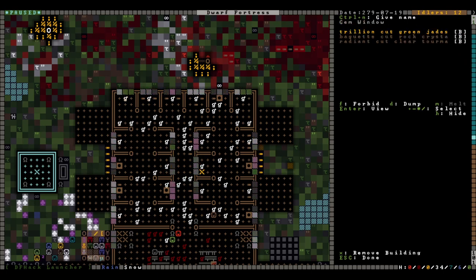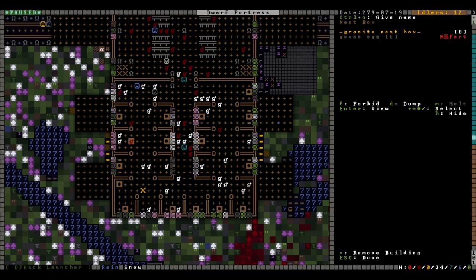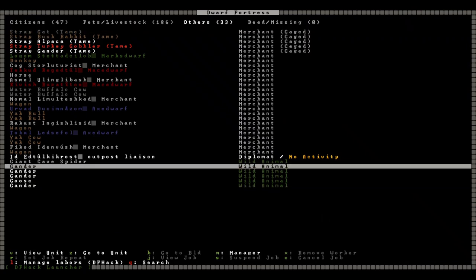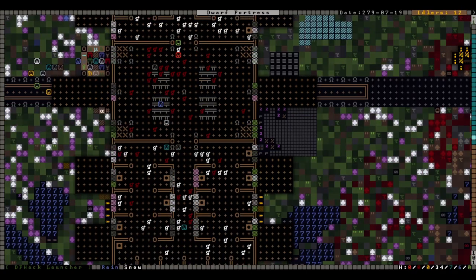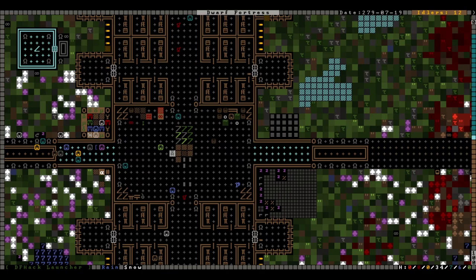We've upgraded from wooden to granite nest boxes. None of these are fertile — I'm sticking with my theory that we've hit some kind of limit on the number of geese we can breed, so we're going to have to import a lot of geese. However, there are wild geese all over the place here. If I had a more reliable way to get them into cage traps we'd be doing that, but we're actually not going to be using cage traps on this map — that is part of the challenge I forgot to mention.